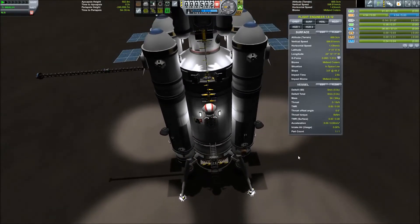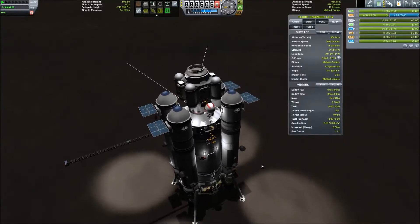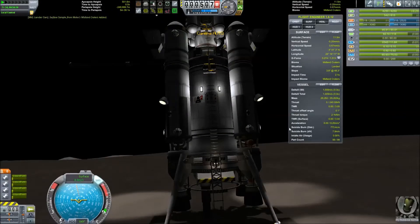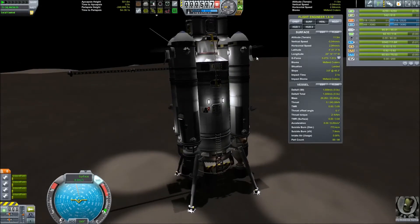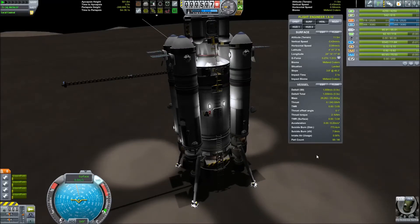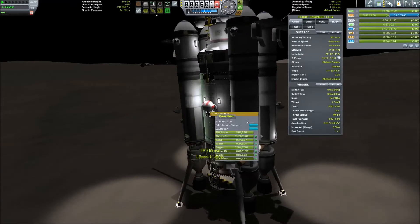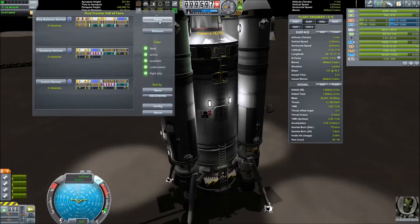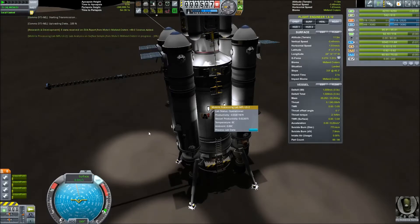This mission is a lot more successful than I anticipated. I was afraid the landing gear would break off a lot more often and I was afraid I wouldn't be able to refuel the drive stage in orbit, but it does seem like it's going to work out just fine. You guys are going to get out really quick and take another EVA report over the midlands crater. Yes, get back inside and transmit the data.